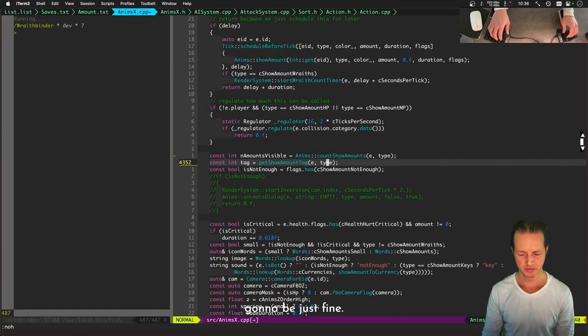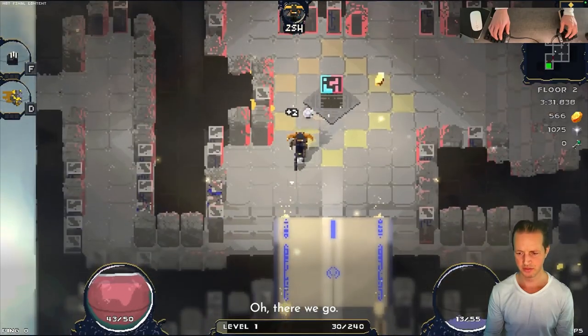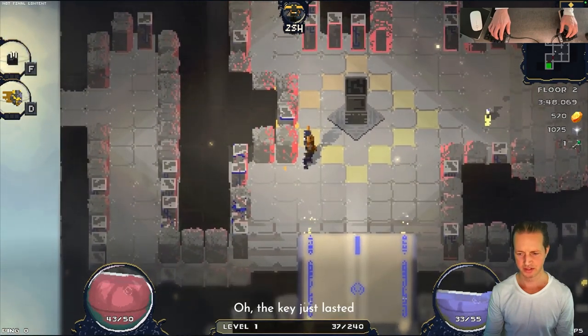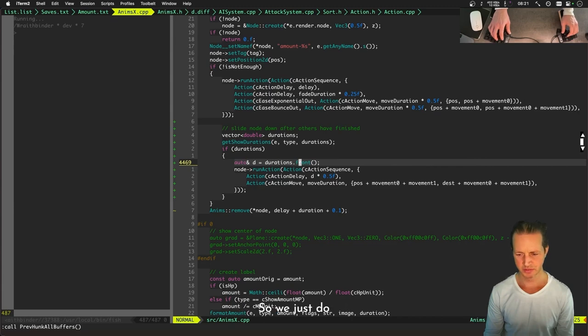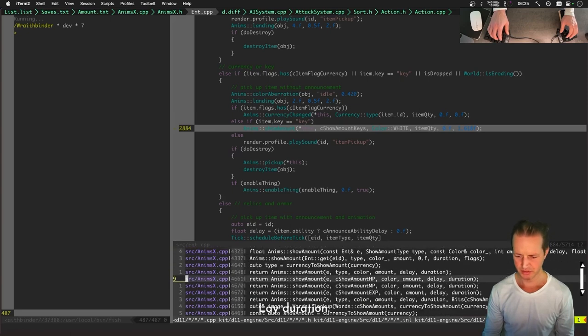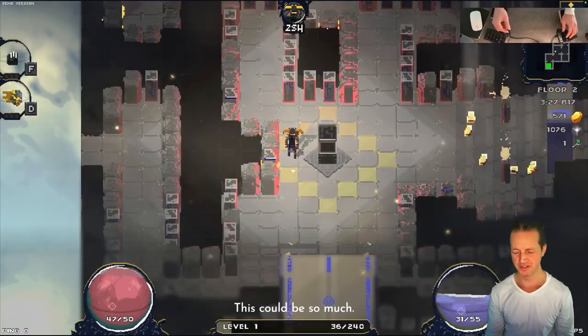If we found a key, picked up some gold, and got some mana back, that would be three of them — might help to see that. Okay, we're gonna pick up gold, key, and get some mana. The key lasted longer than anything else. That test revealed we need to use the back not the front for these durations — so we just do `durations.back` instead of `durations.front`.